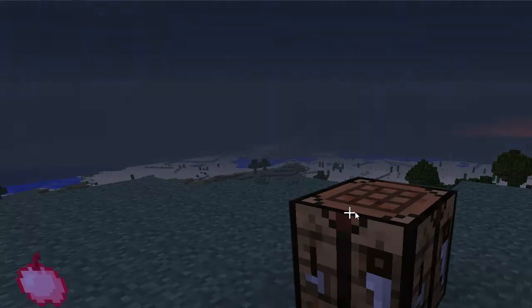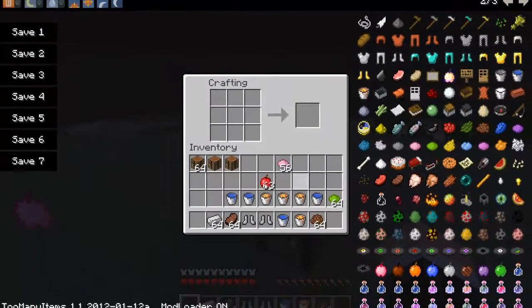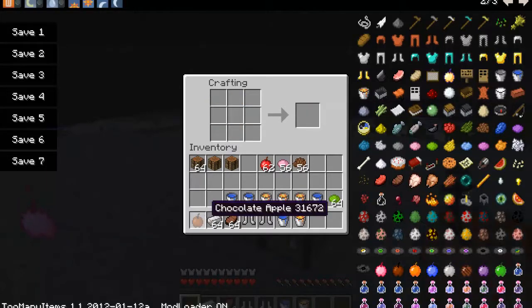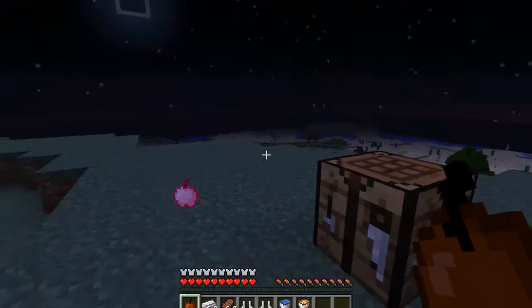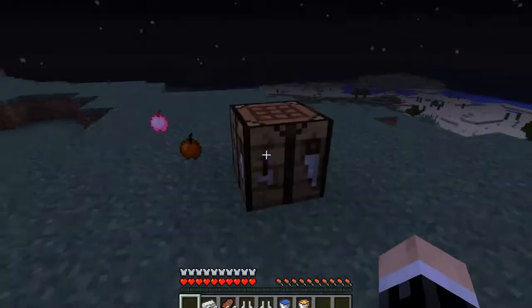Unfortunately I can't eat it so I can't show you, but I read what it does. The next one is the Chocolate Apple, which heals six hunger bars. You put another apple in the middle and cocoa beans around it, because it's the color of chocolate. Unfortunately I can't eat it right now because I have a full hunger bar.